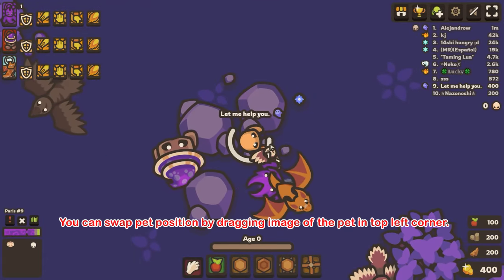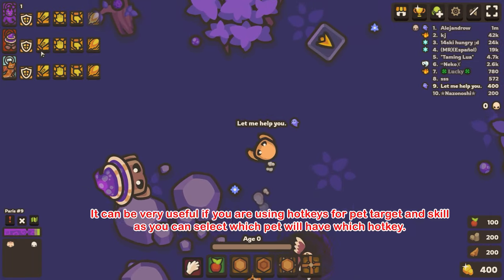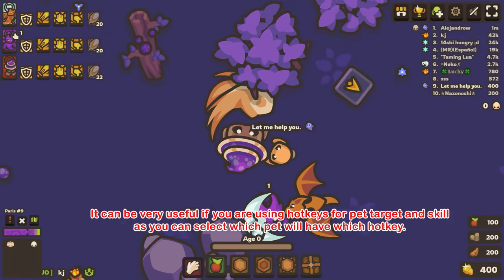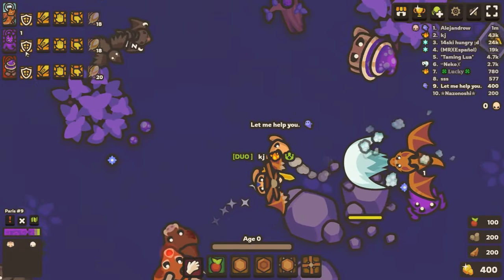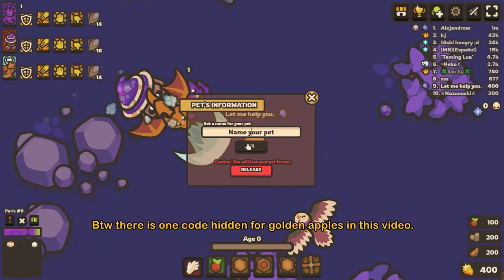Tip 13: You can swap pet position by dragging the image of the pet in the top left corner. It can be very useful if you are using hotkeys for pet target and skill, as you can select which pet will have which hotkey. By the way, there is one code hidden for golden apples in this video.